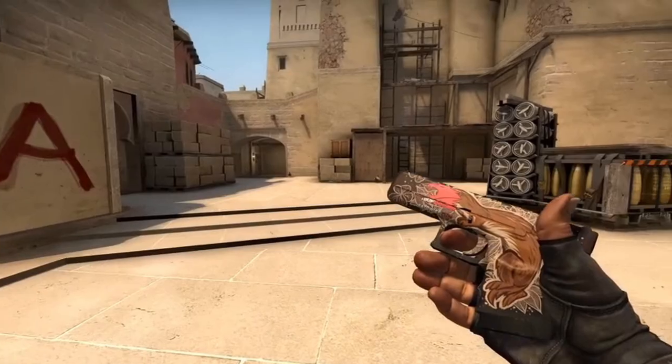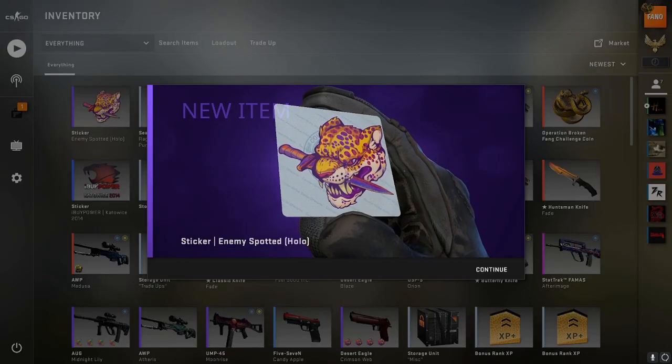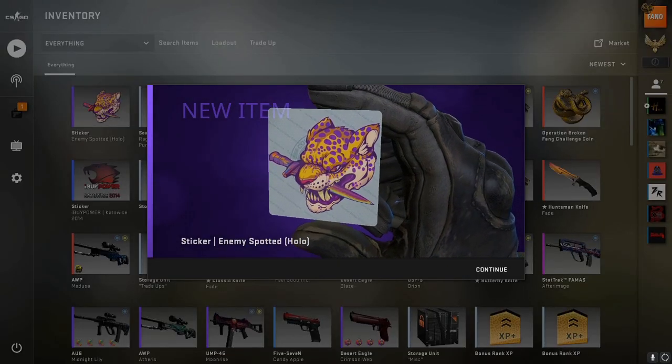First, there was the Pink Panther. Then there was the Pink Weasel. And now, the Pink Jaguar. Hey, what's going on guys? It's your boy Fano here, back at it again with another CSGO video.